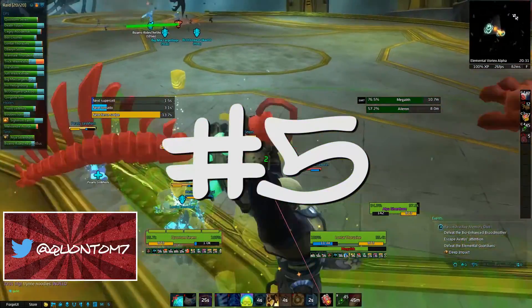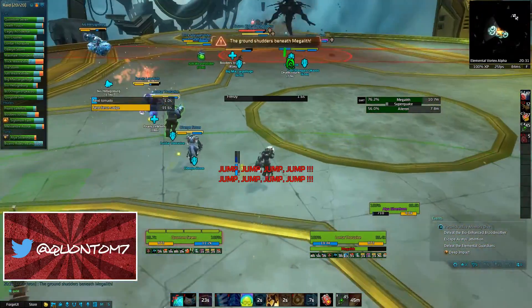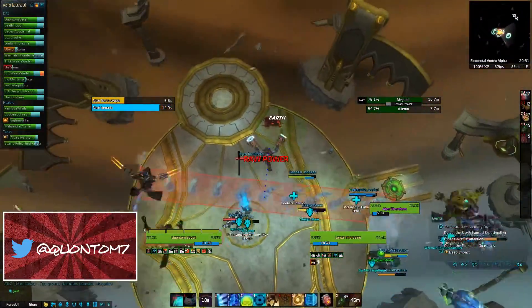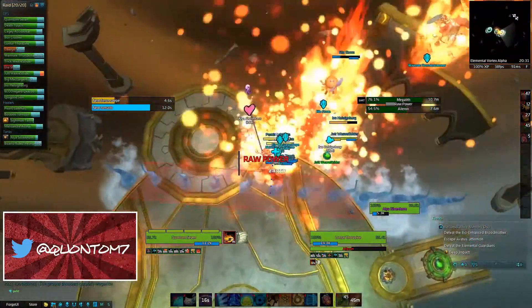Number five: Raid Core. If you want to be a raider, this is at the top of the list for you. It tells you what to do, draws lines, has countdowns. It's a must if you want to survive an encounter.